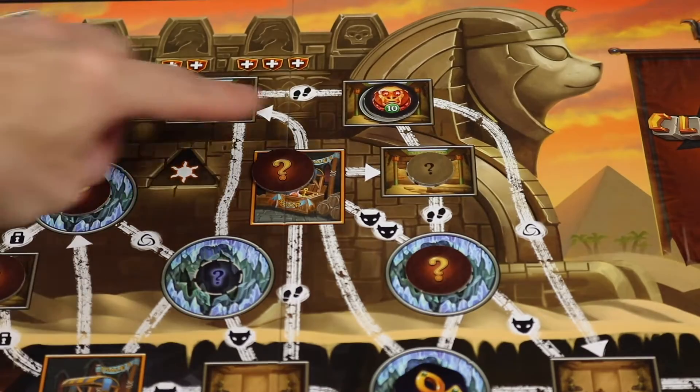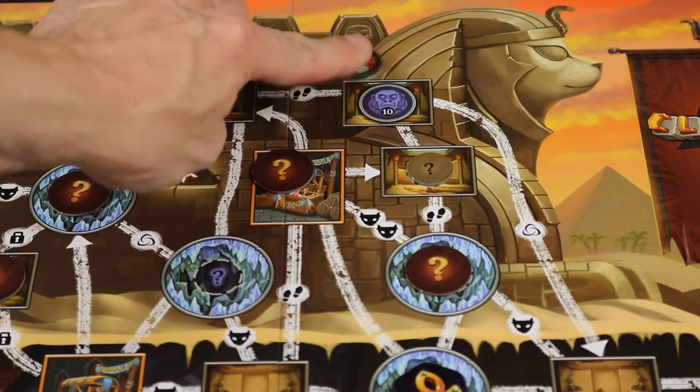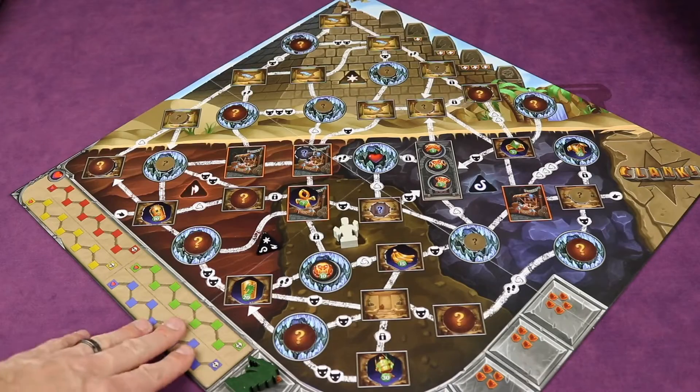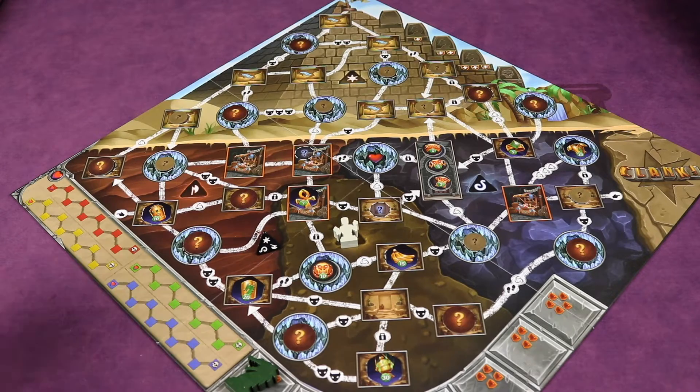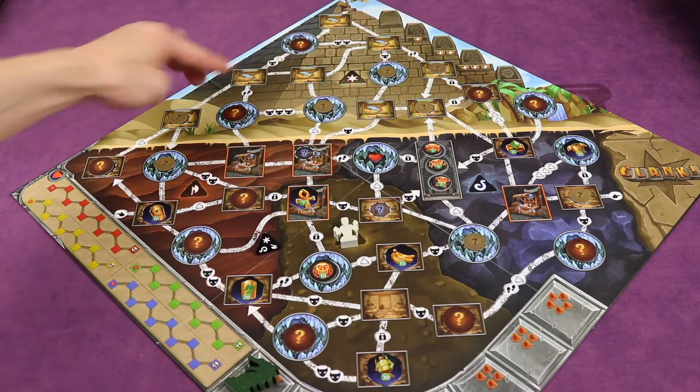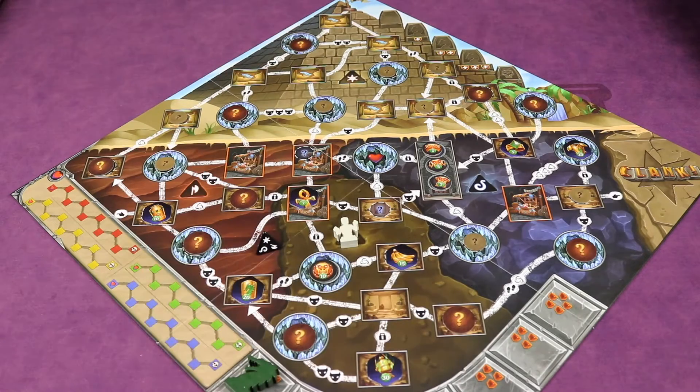A couple other new things in this expansion: there is now a ten-point monkey artifact, where most were five points before. There's also the other side of the board, which actually gets placed diagonally — quite awesome looking because this is literally the top of the above-ground pyramid, with the underground down below. The board works in a similar way with the mummy and the curses.